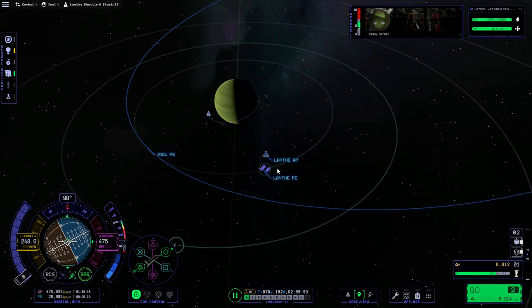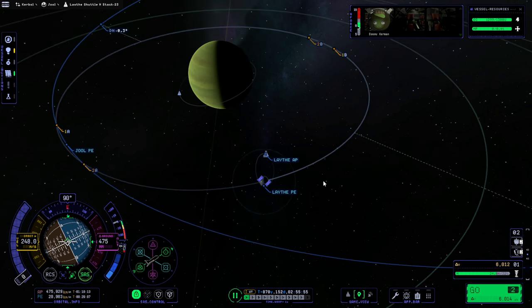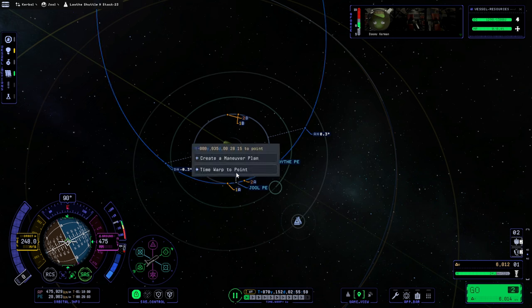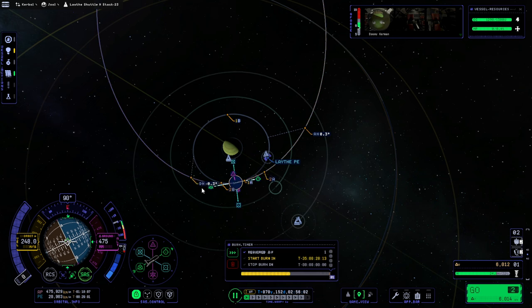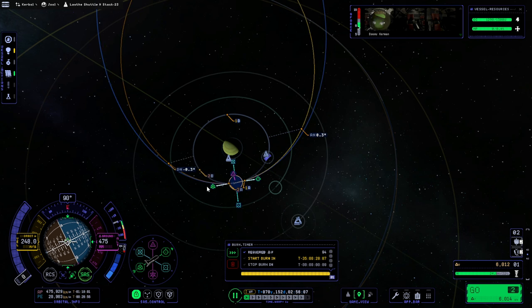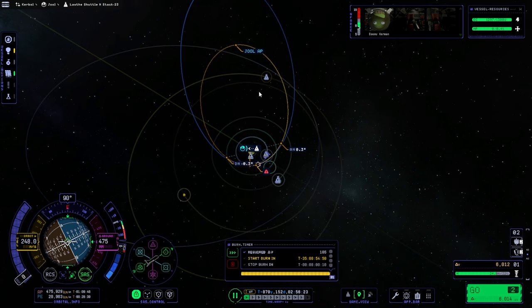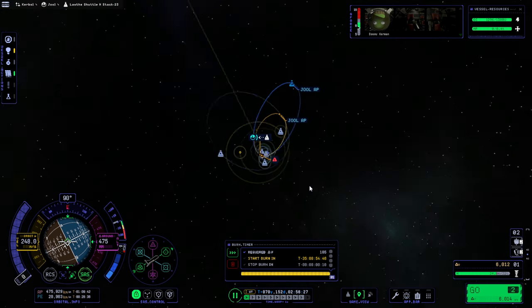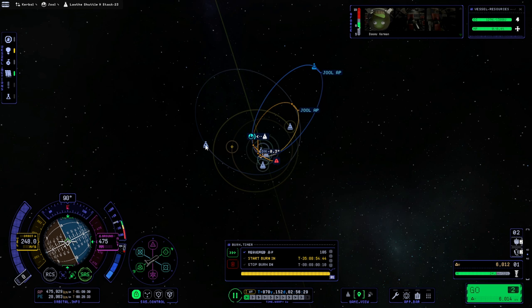That's a Leif tangent orbit right there. Leif should be our target, and we'll have to do a maneuver down here to bring things together. We probably can't just aerobrake at Leif — aero capture, I mean. But we can try to get an encounter like that. That's in 35 days, and that'll actually have us crashing into Leif apparently. Let's go over to the BOP rover and see if we can do something within those 35 days to help it out.